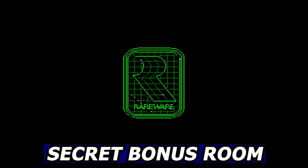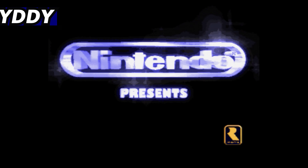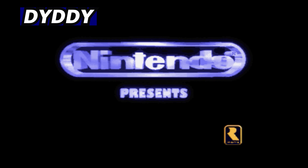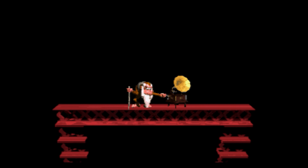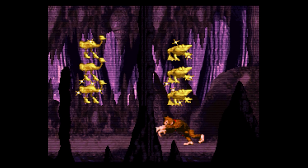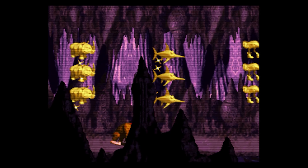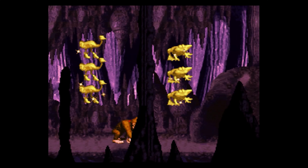This right here is the secret bonus room cheat. In order to get there, push down, Y, down, down, Y — or spell Diddy. This is done on Cranky's page when he's playing the music. If you do it right, you're going to hear the tone, the screen goes black, and you're going to get taken to this bonus room. It has three of each golden animal found in Donkey Kong Country. You can touch these animals and do whatever you want, but you're going to have to reset your game because it always brings you straight back here.